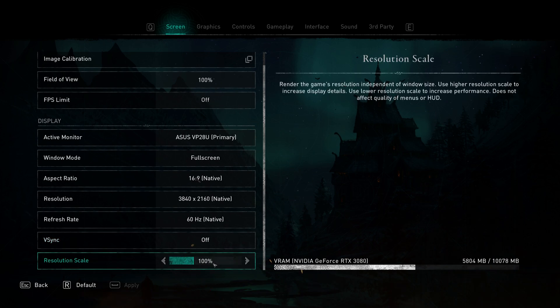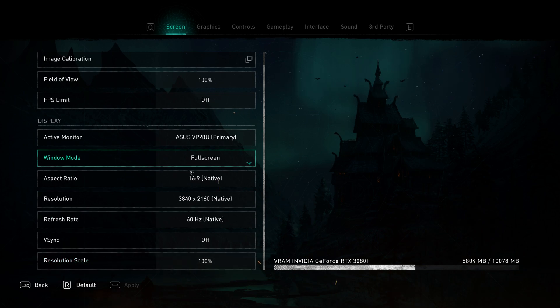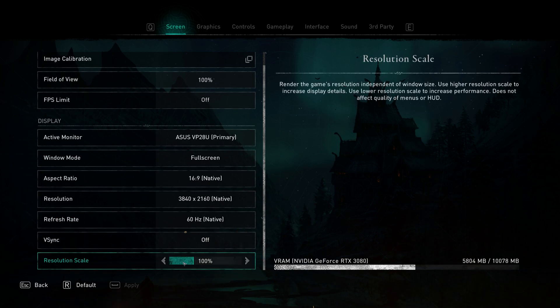Lastly on the screen tab, Resolution Scale — I'd recommend keeping this at 100%, but you can dial it down to have the game render graphics at a lower resolution while keeping the resolution set above. Be careful though: if you decrease it too drastically it can lead to a quite blurry, washed-out image. Used carefully though, you can squeeze a few more FPS out of your system.